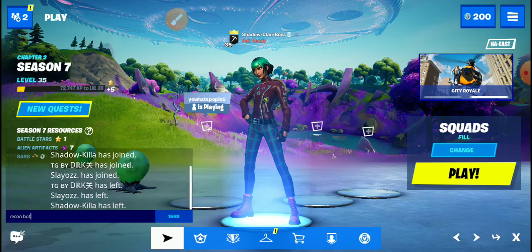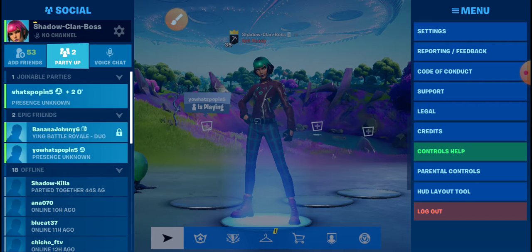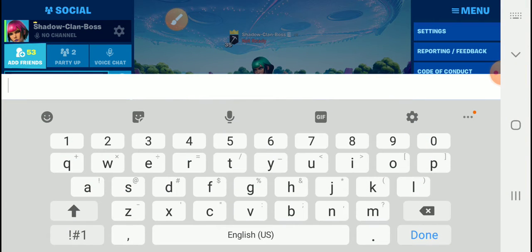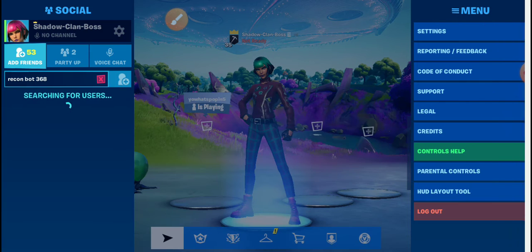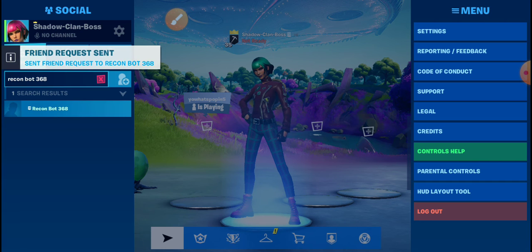You have to do it in a channel. Once you've added Recon Bot, go to the friends list, find Recon Bot 368, and copy exactly what I did. When it says you're done, press done. You should see it right there — it says send request from Recon Bot 368.